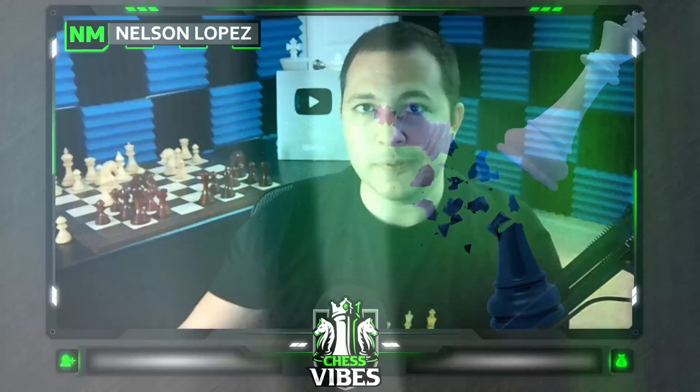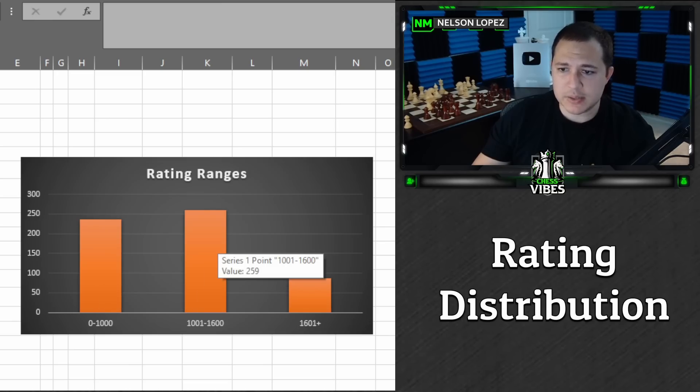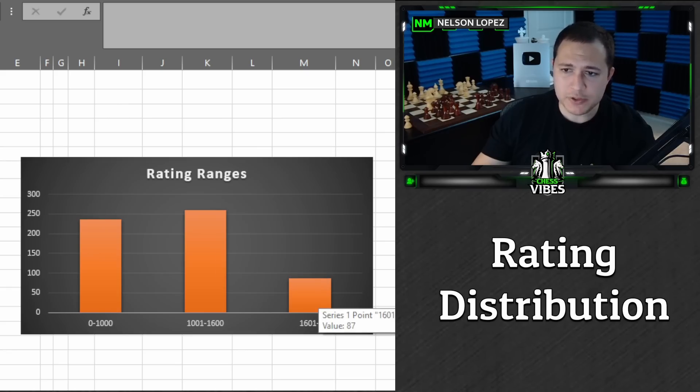Let's get started. First, let's take a look at the rating ranges: from zero to a thousand we had 237 people — more than last time, so some new folks in the under-1000 category. From 1000 to 1600 we had 259 players, and above 1600 we had 87 players.